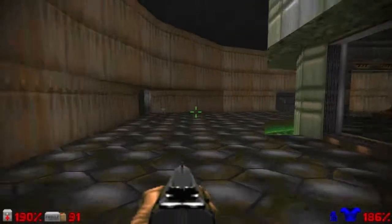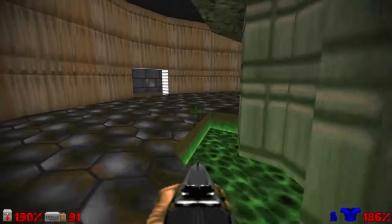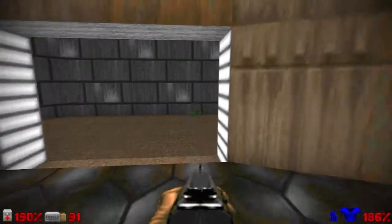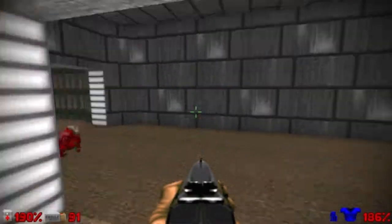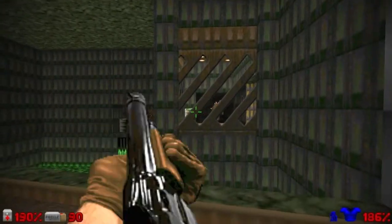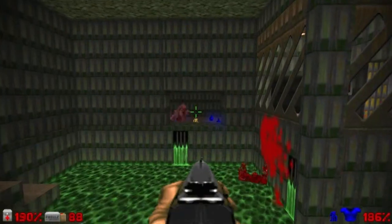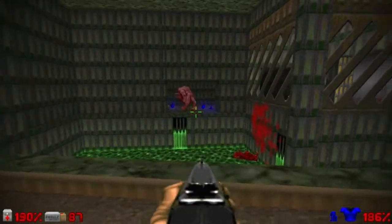Alright, we are done with this section, so you must find a room that has lights on the walls. This one right here is where you want to go. You will take the right path first and kill those enemies, even before we have to encounter them later on.